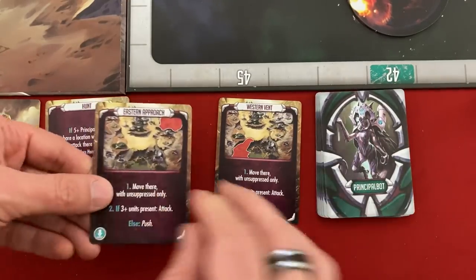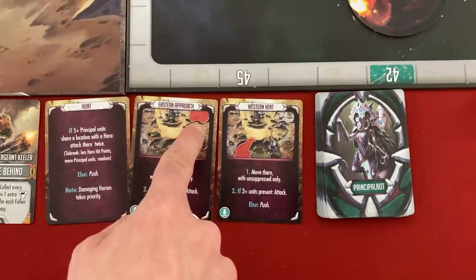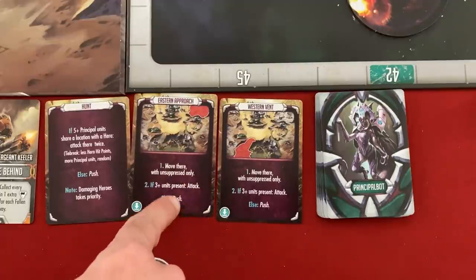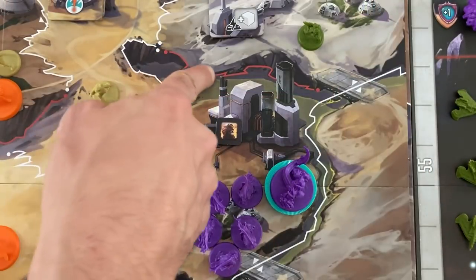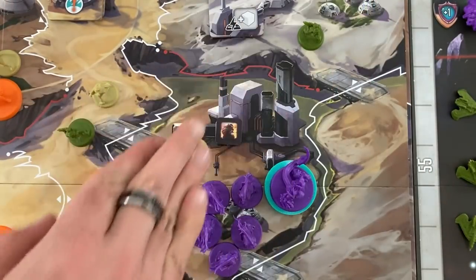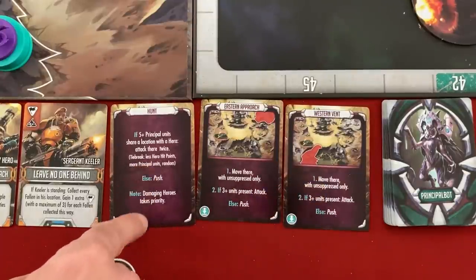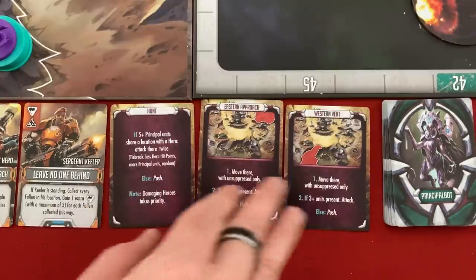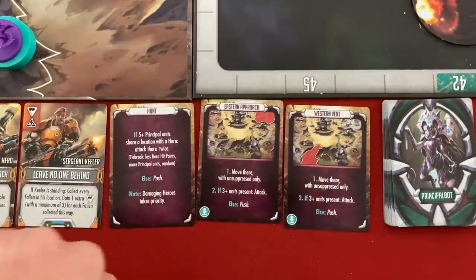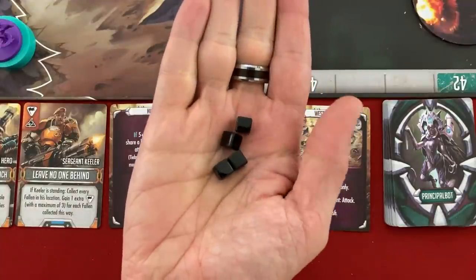The two drawn cards are replaced — we can preview what might come: they might attack the eastern approach, but nobody can get there currently so they'd just push. They could also hit the western vent or try to kill a hero sharing a space, attacking twice. It's nice to have a bit of predictability about what's coming next.